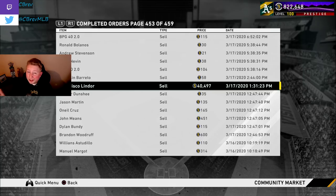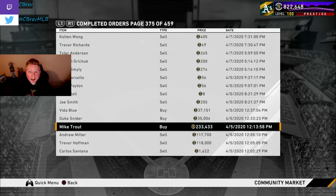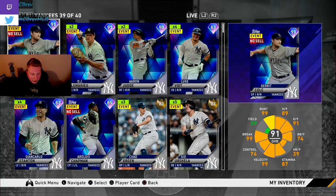Francisco Lindor on March 17th, 2020 was also a low diamond — I sold him for 40,000 stubs. And for a high diamond example, Mike Trout was selling anywhere between 170,000 and 180,000 stubs on launch night, and I bought him for 233,000 on April 5th — showing that card going up in value in just the first three weeks. In summary: sell your golds, silvers, bronzes, and low diamonds. Keep your commons and high diamonds — assuming your goal is to complete the live series collection.